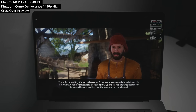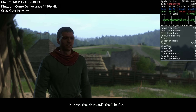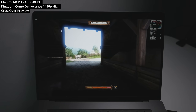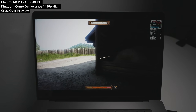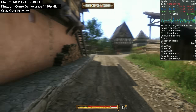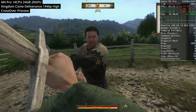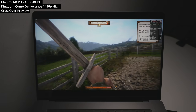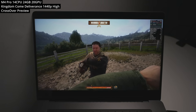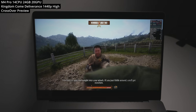Next is Kingdom Come: Deliverance, the expansive open-world first-person RPG — a very demanding Windows title run through CrossOver. We're managing 1440p high settings at about 60 to 70 FPS. Dialogue, exploration, and combat all work smoothly without too many hitches, partly thanks to CrossOver's D3D Metal translating this DirectX 11 game into Metal.